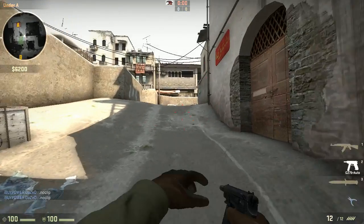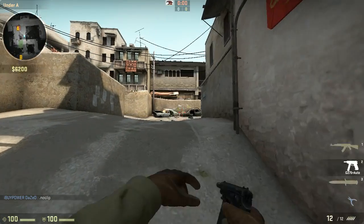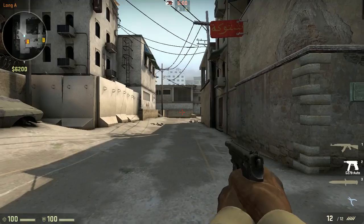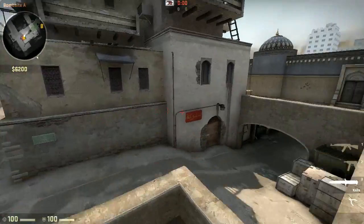First off, they messed up the crosshair styles. Let me show you crosshair style 4 — before, crosshair style 4 was a constant, so your AK and your pistol the crosshair would look exactly the same. They messed it up a little bit and they said they're going to fix it and revert it back to normal, so no worries there — it'll be fixed soon.